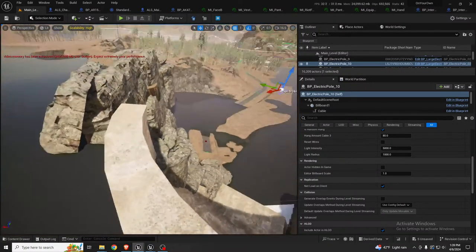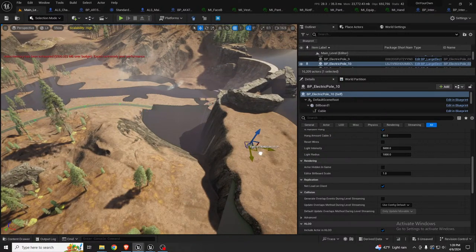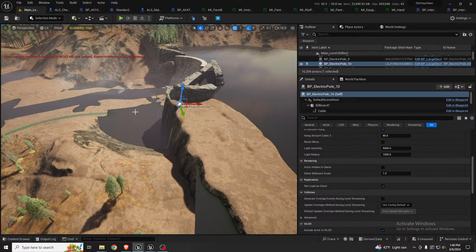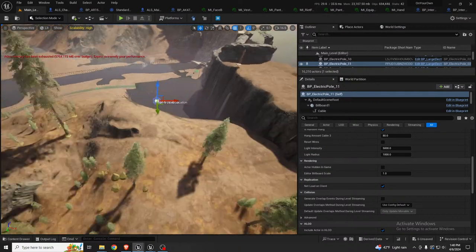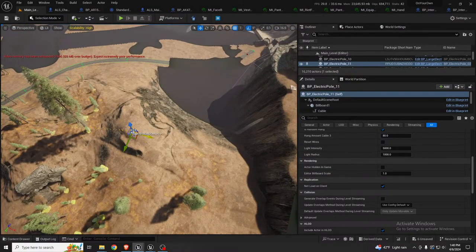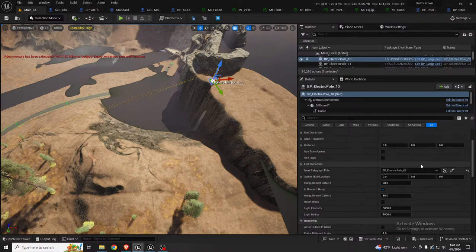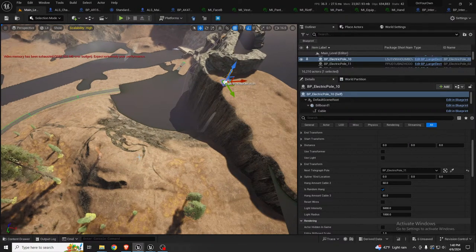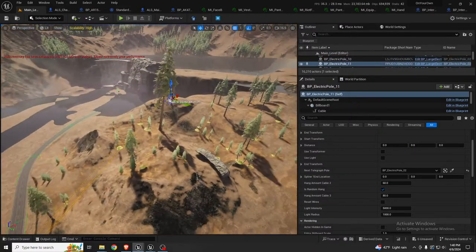Let's start with one at the top and place them more sparsely than the ones following the road, since these are just really high power lines. Let's link these together — they're not dynamic, just placed here and there. That's one there.